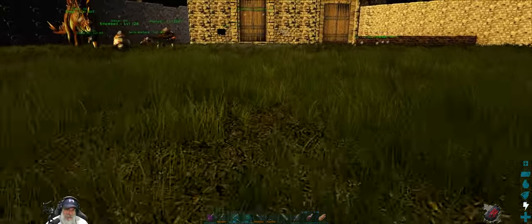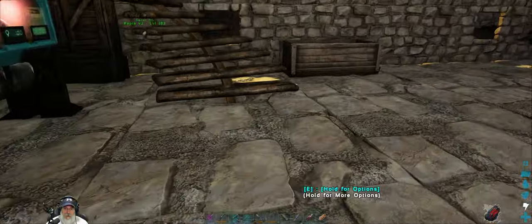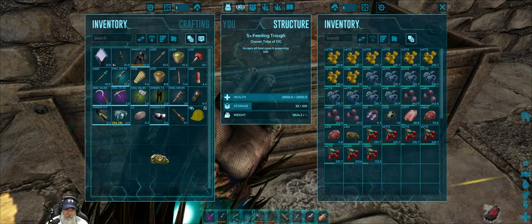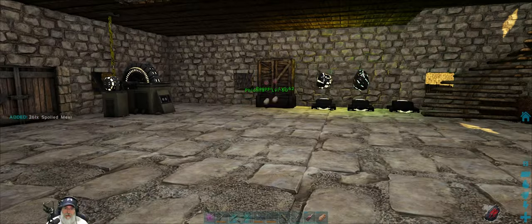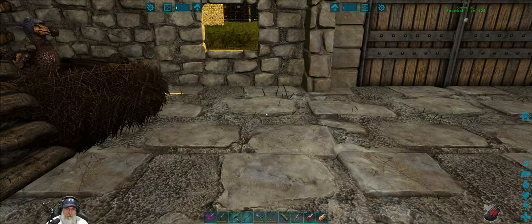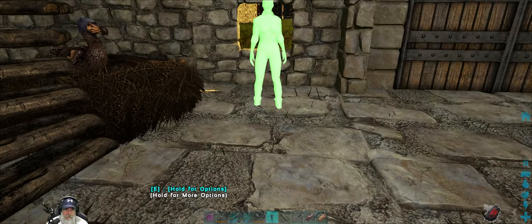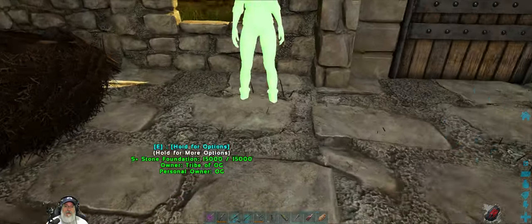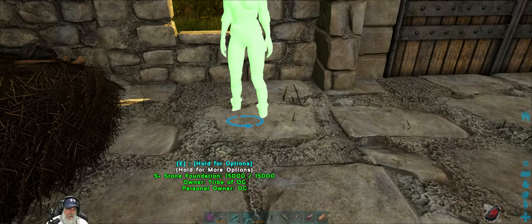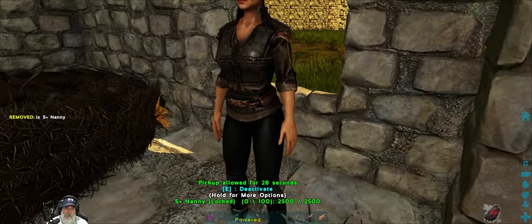Do I have to put food on the nanny to feed the babies? I think they do until they get to the point where they can eat out of the trough. We have plenty of stuff in here for that. So let's put our nanny here. Can I turn her the other way? Yeah, I can. I think she's facing forward. Hi, nanny.